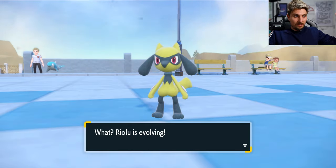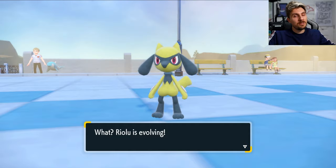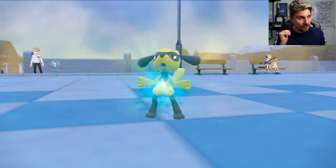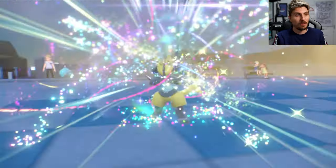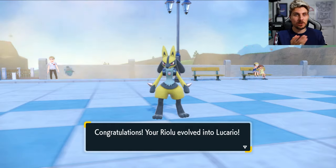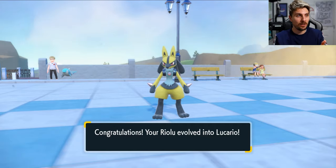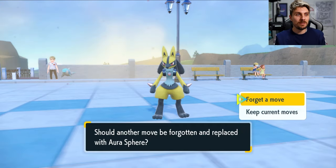This Riolu was caught fresh — all I did was two or three battles, some washing, letting it run with the Let's Go feature for a little while, and then 20 berries with the Soothe Bell, and that's what pushed it over the edge. Maxing out happiness in this game is not hard: go to that area, collect a bunch of berries, give them to your Pokémon. It also wipes the slate clean with EVs, which is really good — so this Lucario is now ready to level up, EV train, and join the party.